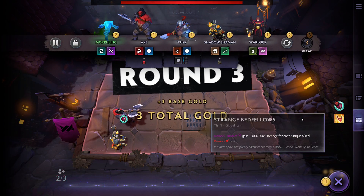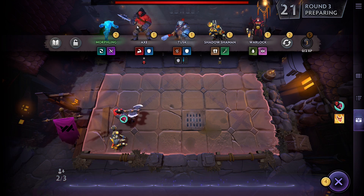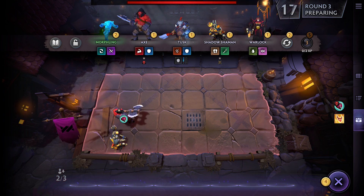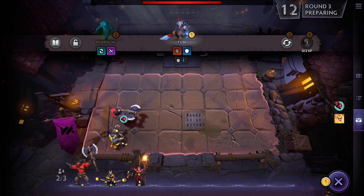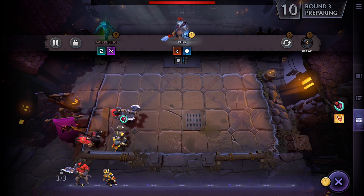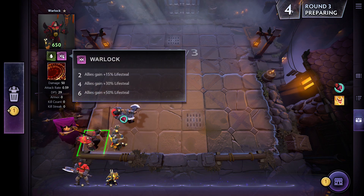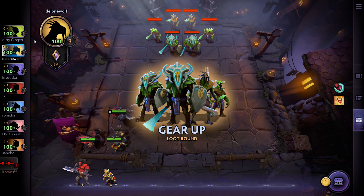It's a gamble, but it's a potentially very strong passive. Next round, I've got four gold, so I'll take the Axe and the Shadow Shaman. We're probably going to add a Warlock to the mix — I absolutely love Warlocks because two of them give my units lifesteal, which is potentially very nice.